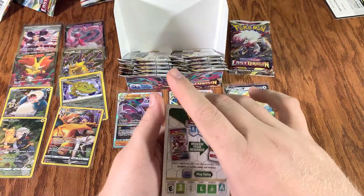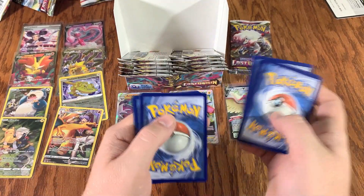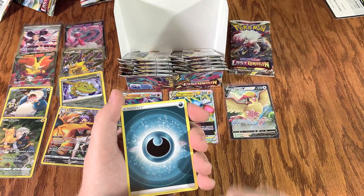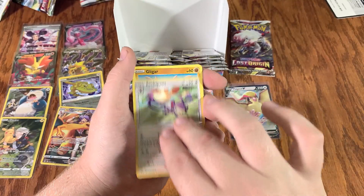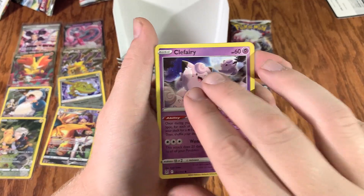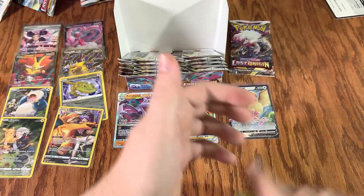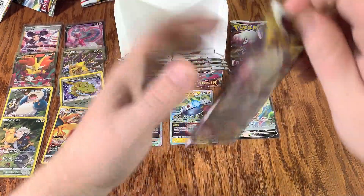White bar. Codes, one, two, three, four — come on, Trainer Gallery beauties. Show us what we got in store. Cascoon, Lampret, Gligger, Goomy, Slugma, Clefairy, Arcanine — Reverse Holo. Darn. Let's keep right on through, pulling from the back side.